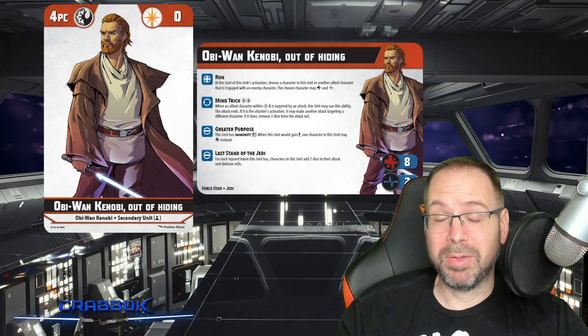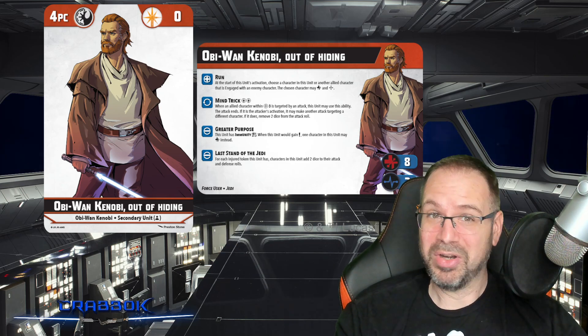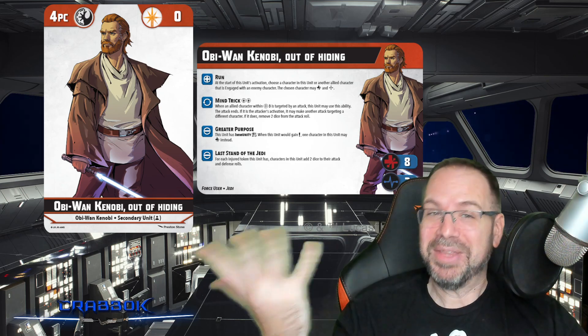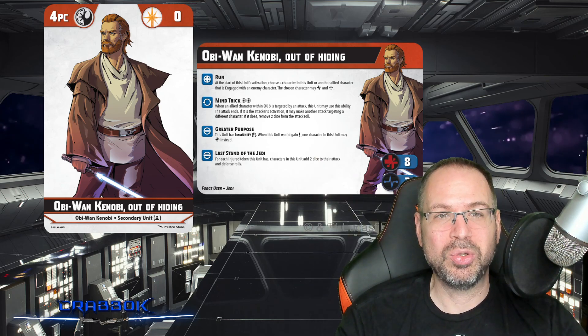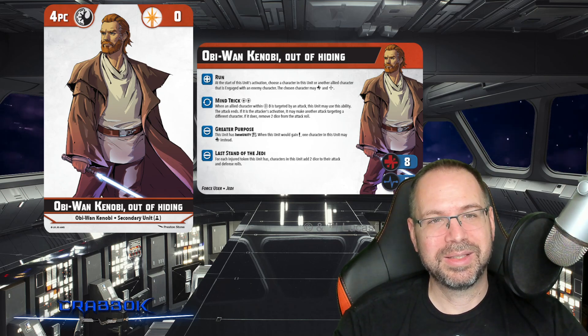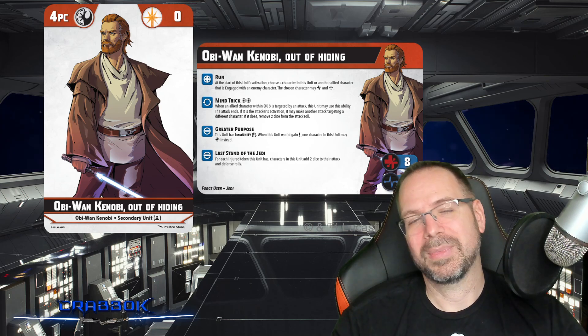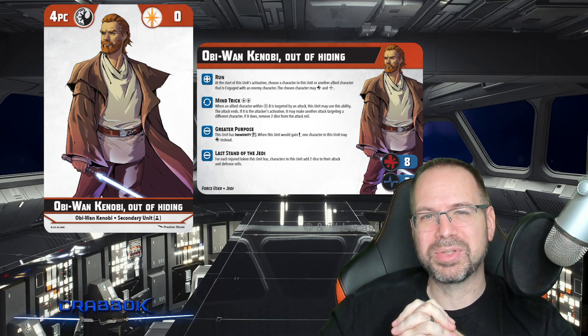You could also potentially have Obi-Wan on the same team as Darth Vader. If you notice in the top left, while he does cost four points, he is also dual-era — he has both Clone Wars and Galactic Civil War. You can actually have him join the Inquisitors if you want, which allows for some really cool stuff.